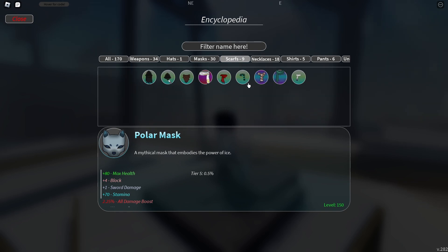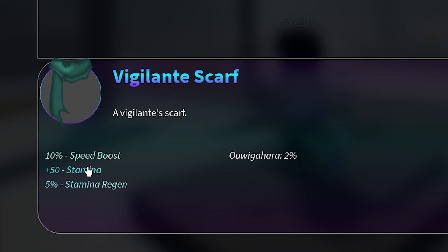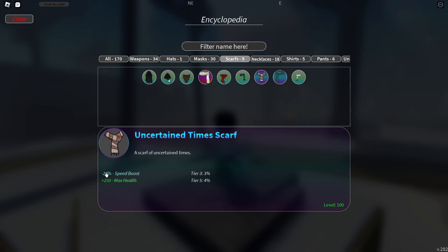The second scarf everyone talks about is the Vigilante Scarf. This one is really good for demons — you get stamina bonuses and a 10% speed boost — but overall I feel like the Round Scarf is better just for the health. You don't really need speed when fighting a boss. The Vigilante Scarf is also easier to get at 4% from a tier five chest, but it's more of a preference thing.